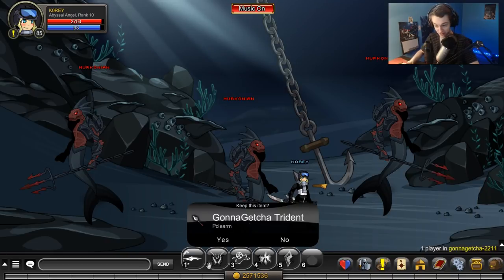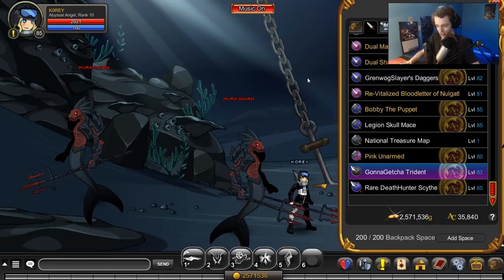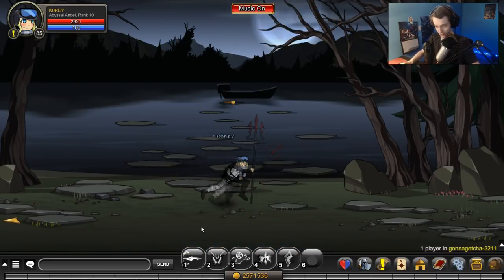From the fish people down here there is a trident — my inventory is full. The trident's equipped on my character. The fish people are under the boat from earlier in the video. It's a pretty cool trident actually; I like this weapon.